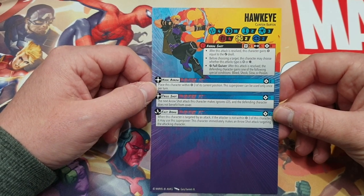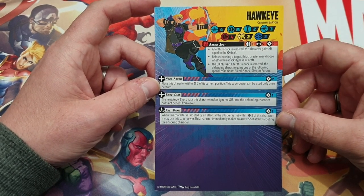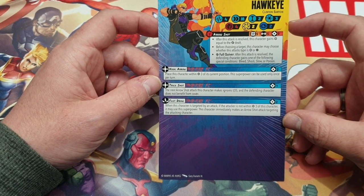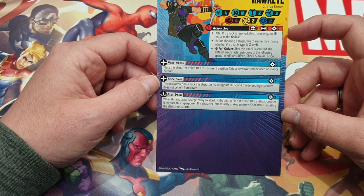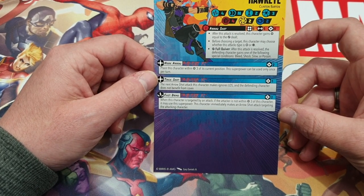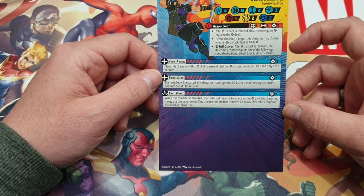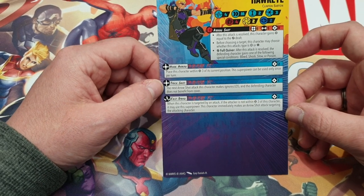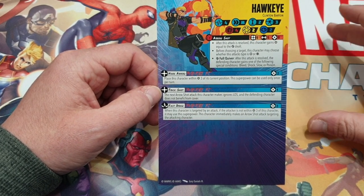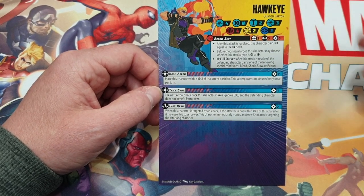Next up we have Hawkeye, Clinton Barton. He's got a health of four, movement medium, height two, costs three. His defense is four, two, two. He has Arrow Shot - range five, that's a good range - five dice, zero power. After this attack is resolved, this character gains power equal to the damaged health. Before choosing a target, this character may choose whether its attack is red or yellow. On a wild symbol it's Full Quiver: after this attack is resolved, the defending character gains one of the following special conditions - bleed, shock, slow, or poison. Excellent - so you can literally choose what benefits you most. A good one potentially to use after your other models have gone, because if they do bleed and shock, then you can choose to do slow or poison.